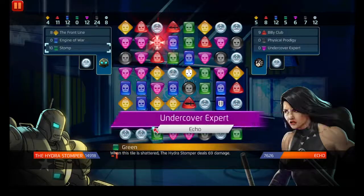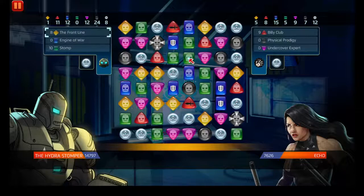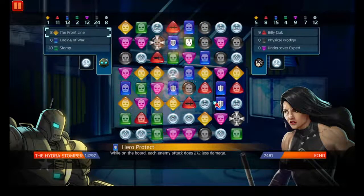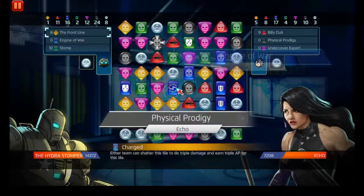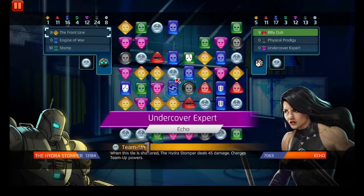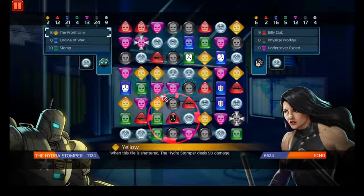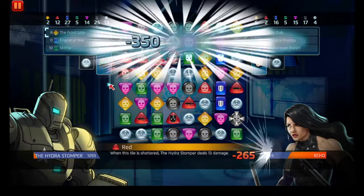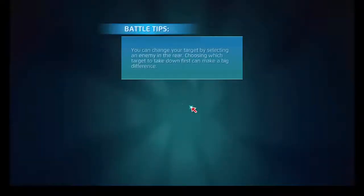That's just a straight-up denial there. Get rid of those protect tiles that we have - this only does more pointed damage. That hurts a lot too. Can't get stunned. Yeah, there's strike tiles. That's all.